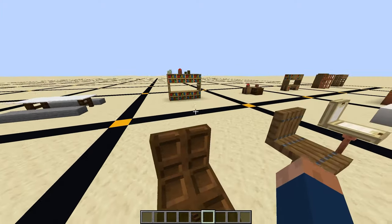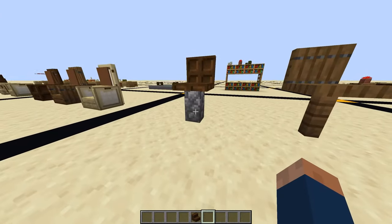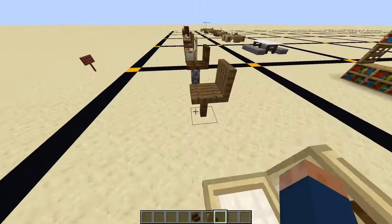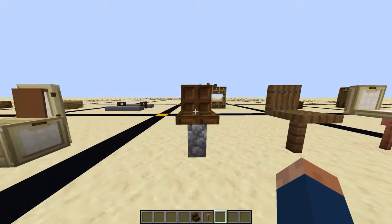These are some bar stools. Here I use a wall — this is a fence or a lightning rod — then I can use different trapdoors for the seats.